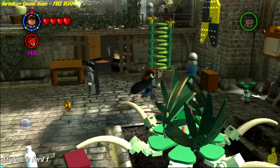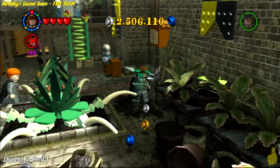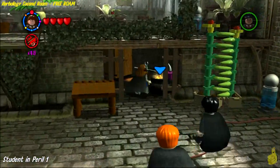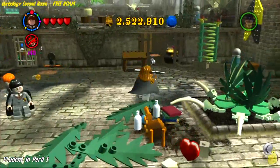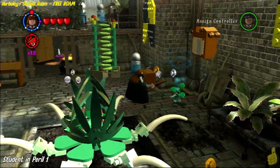Right behind the cauldron is an earmuffs cabinet — it's a little different this time, we got a spear through our head, but they still work as earmuffs. Grab the bone hiding behind the mandrake over there, slam dunk it, and move on to the final piece needed for the cauldron, which happens to be the purple flower.